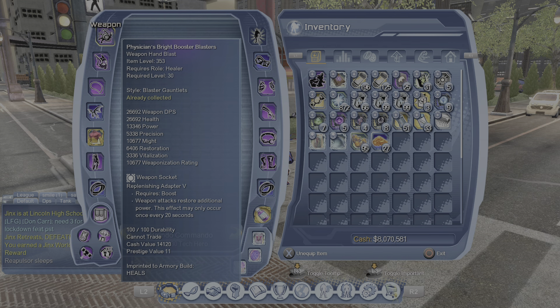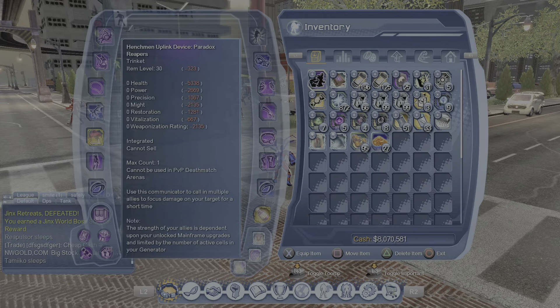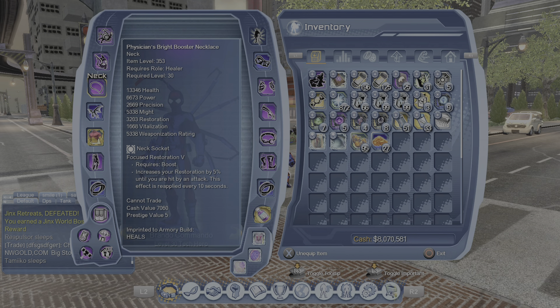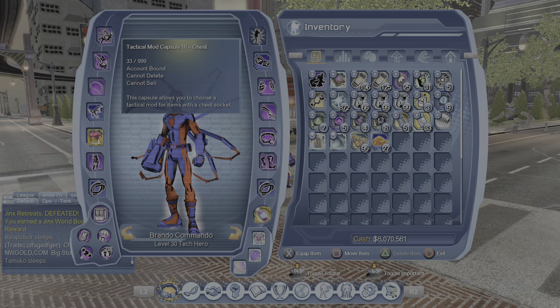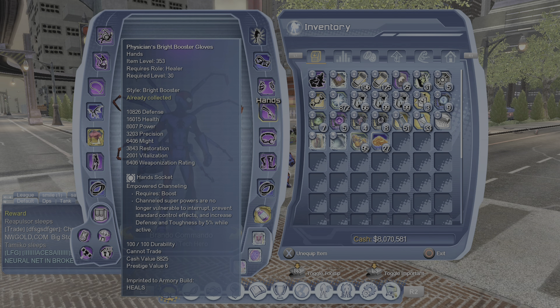Let's start off with gear and the tactical mods. You're going to want Replenishing Adapter for your weapon. For the head socket, I'm using Energized Circle of Protection because I'm not using any supercharge right now with this build. Neck is going to be Focused Restoration. Back: Accelerated Boon of Souls. Chest: right now it's the OP chest so I have it on the DPS side, but if I was on the heal side I'd put in Power Efficiency. Leg socket doesn't matter. Feet: Tumbling Master. Hands: Empower Channeling.